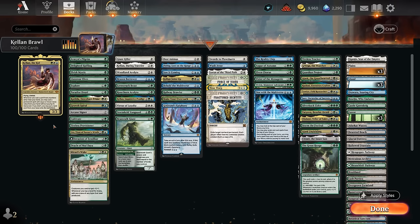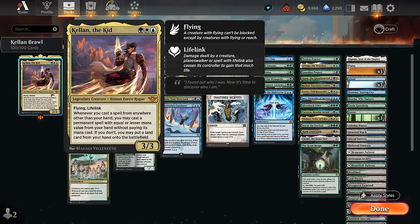Hello and welcome to another Brawl Games video. Today I will look at Kellan the Kid as our commander due to popular request — a three mana 3/3 flyer with lifelink, saying whenever we cast a spell from anywhere other than our hand, we may cast a permanent spell with equal or lesser mana value from our hand without paying its mana cost. If we don't, either because we don't want to or we don't have any cards that meet that requirement, we can still put a land card from our hand onto the battlefield.